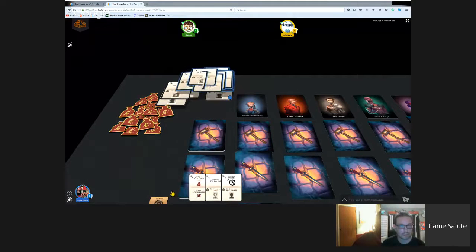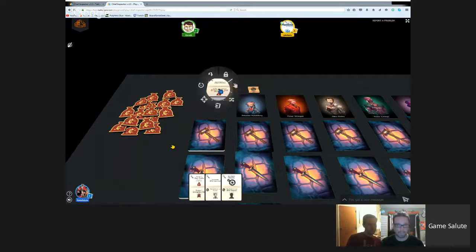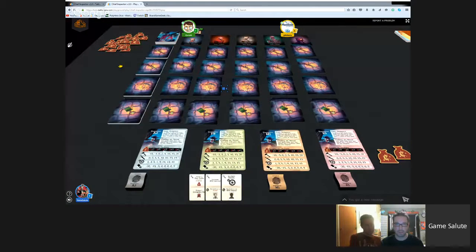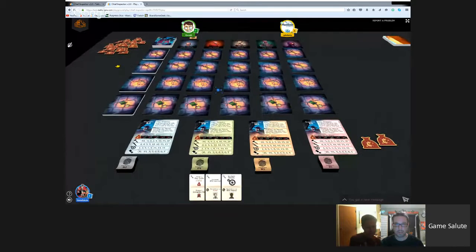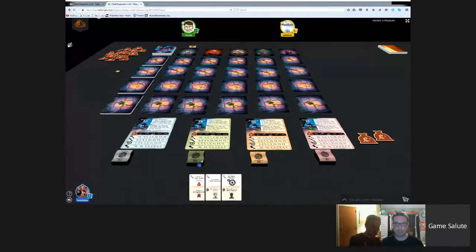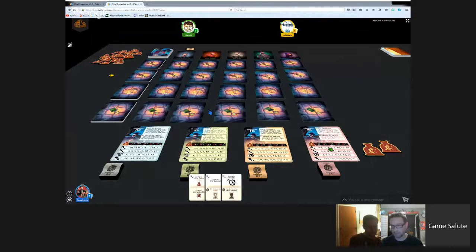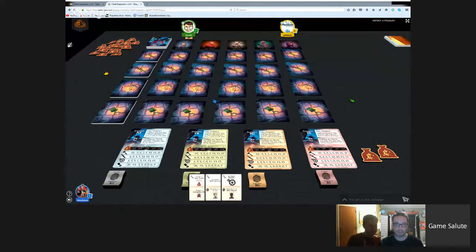The deck runs out and they reshuffle. Dan files his token, clarifying that if he gets three tokens on a suspect, he'll arrest that person and the others pick from the remaining suspects. The order after the first arrest goes by whoever has the most tokens on a remaining suspect, then next in line. Someone committing three tiles to a suspect triggers the end of the game.